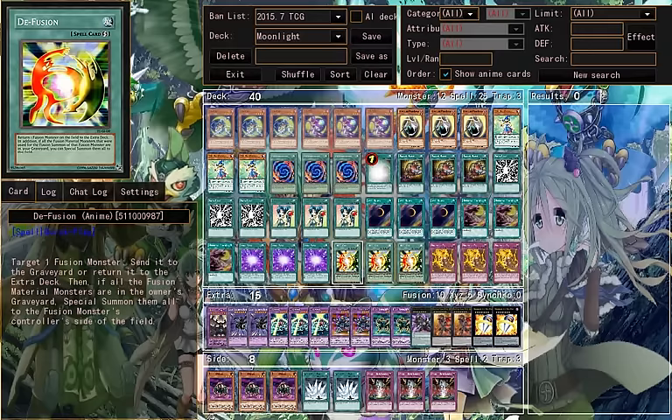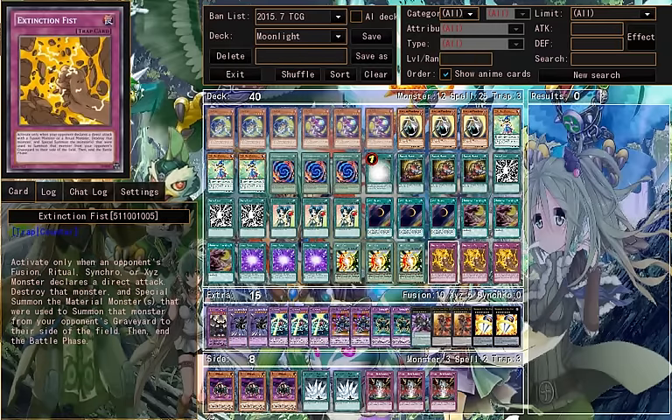Like 3 Blue Eyes Ultimate Dragon — in Diffusion you have 3 Blue Eyes on the field and you can attack again. Extinction Fist — you can destroy it and insert some monster material that were summoned to the other side of the field in the battle phase.